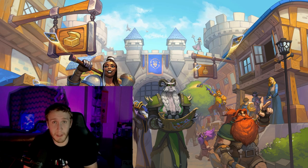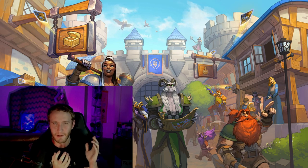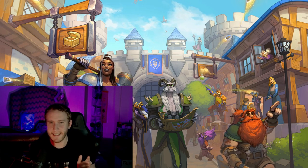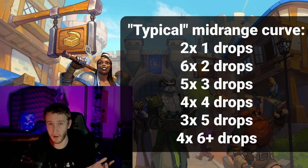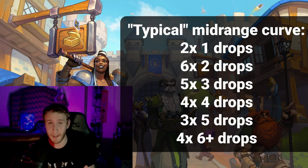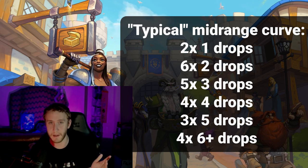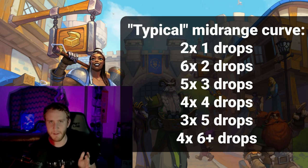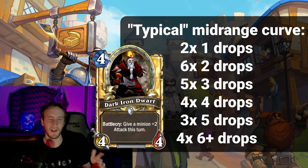Now that we're through with deck archetypes, let's talk about what the typical curve will look like. For a standard midrange deck, the normal curve you're looking at is something like: 2 one-drops, 6 two-drops, 5 three-drops, 4 four-drops, 3 five-drops, about 4 cards at six-plus mana. When I say drops I mean a minion you actually want to play on that turn — a two-drop would be like a 3/2 or 2/3; a three-drop would be a 3/4 or 4/3. If a card is somewhat situational, like Dark Iron Dwarf, you might count it as half.